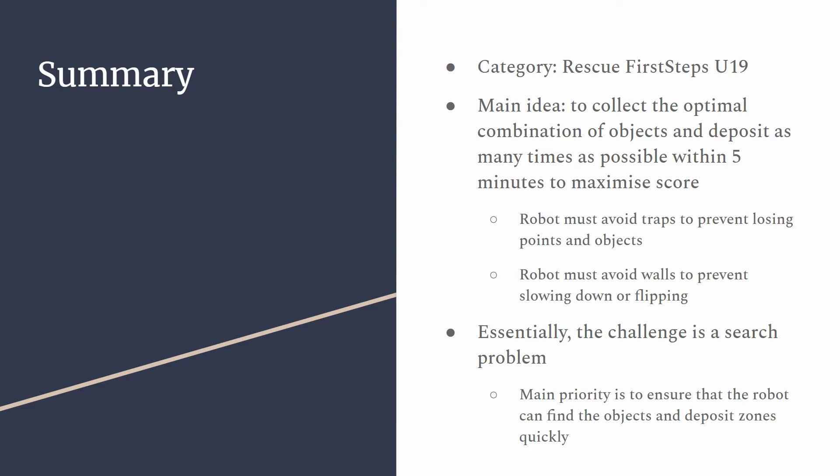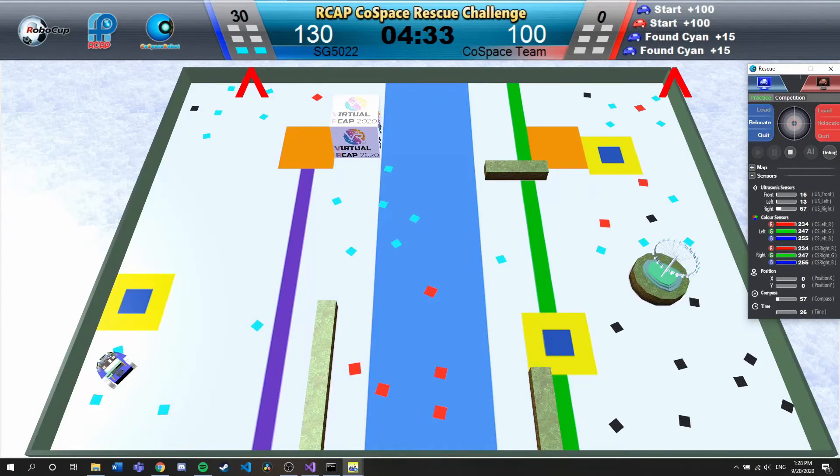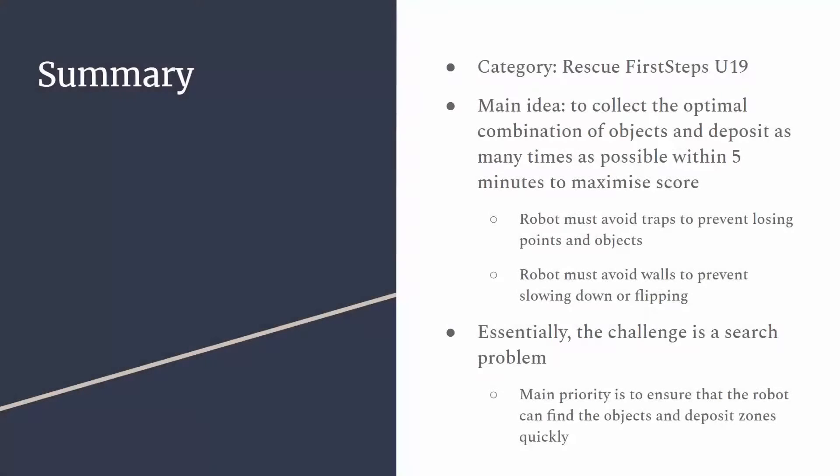Here's a quick summary of the challenge. The main idea behind it is to collect the optimal combination of objects and deposit as many times as possible within the 5 minutes to maximize the score. Part of this involves avoiding traps to prevent losing points and objects to the penalty, as well as avoiding walls to prevent slowing down or flipping. At its core, the challenge is a search problem and the main priority is ensuring that a robot can find the objects and deposit zones quickly.